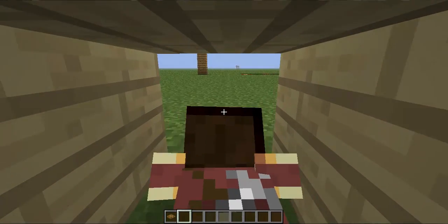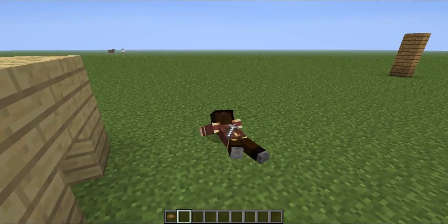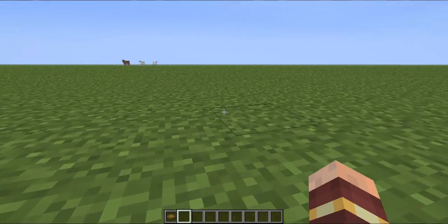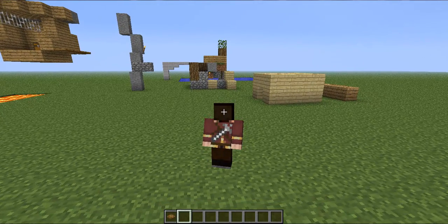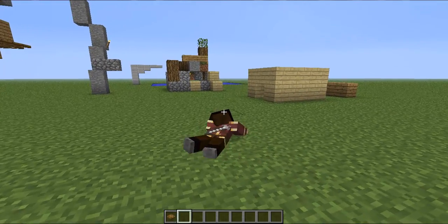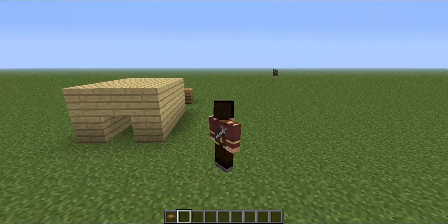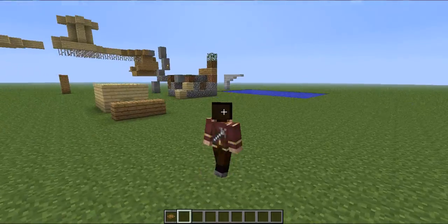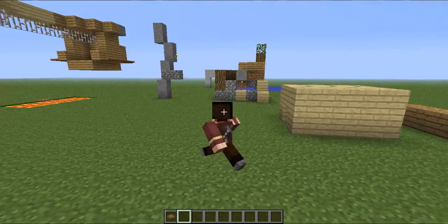The next thing you can do is crawl. It looks quite cool — have a look. Even when you're not in F5 mode you're right on the ground. To get into this you hold shift and then hold control, and you can actually let go of control as long as you're still holding shift. If you go at speed you do a little belly slide — if you do like a running dive, you get a little belly slide.